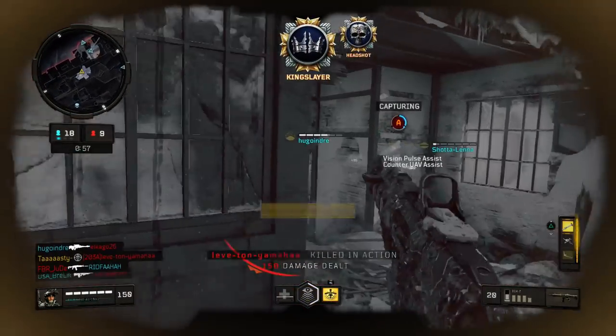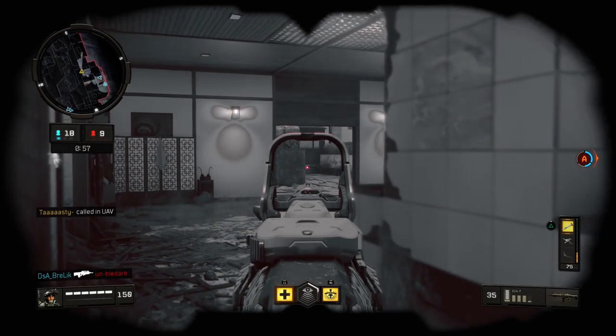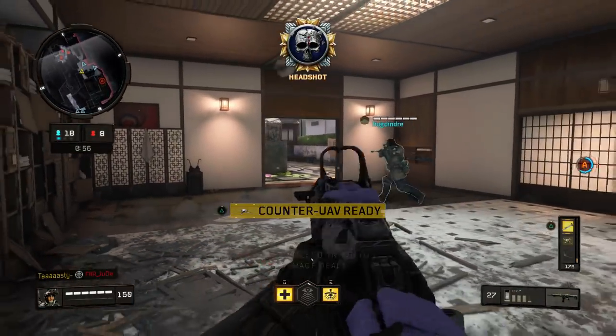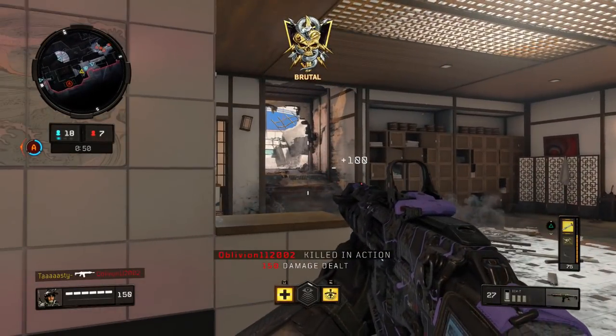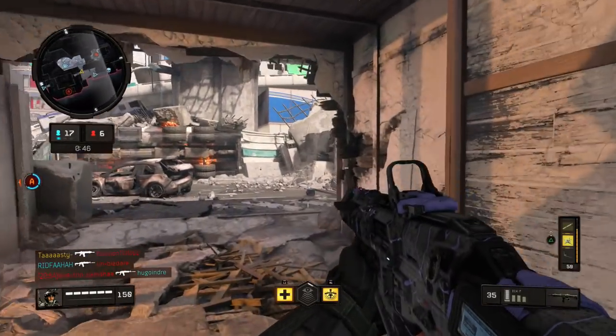Team Link is pretty free for me and probably isn't playing a huge role in my playstyle, to be honest. You can use pretty much whatever you want — Dead Silence and Ghost might be good options. Ghost is useful because if they're calling a UAV, enemies can see you on the minimap, so Ghost can help you avoid that. But that is pretty much my class setup.